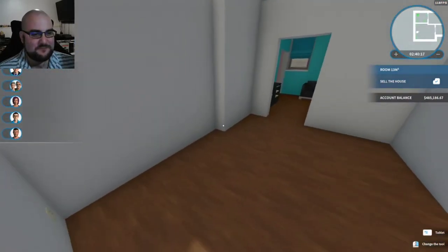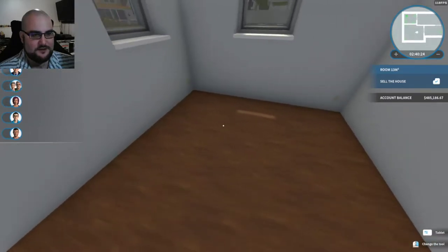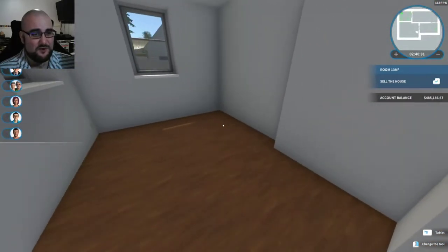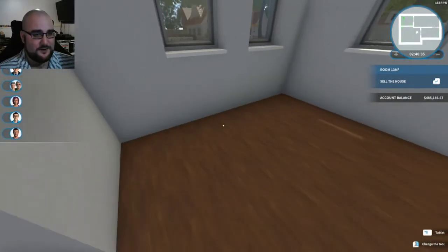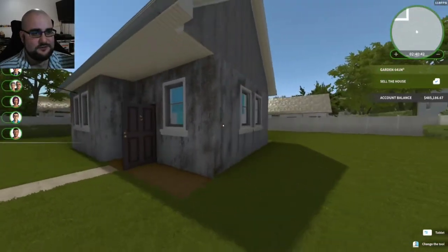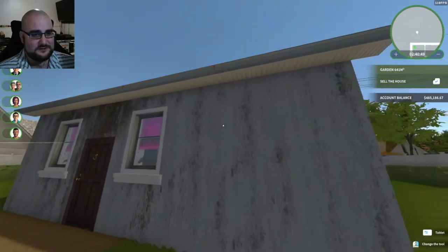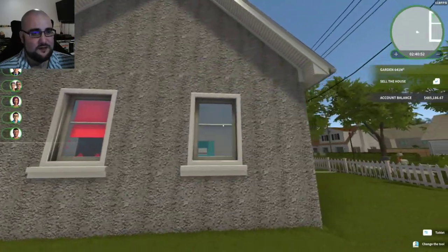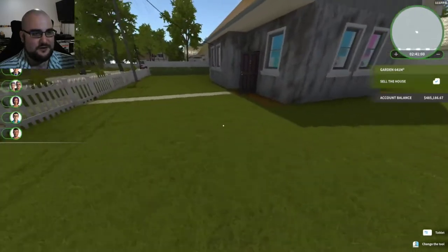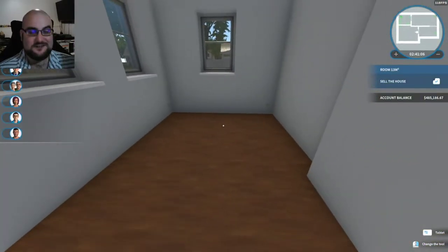The bedroom is going to be pretty simple - probably just a bed here, dresser here, maybe a rug, something on the wall. All in all it's going to be pretty quick so we'll come back when we've done that. We need to do something to the outside as well, because this is just horrible - if you remember this is what it looked like when we first started. We've come a long way but not on the outside. We may do some decorations out there but we'll cross that bridge when we get there.